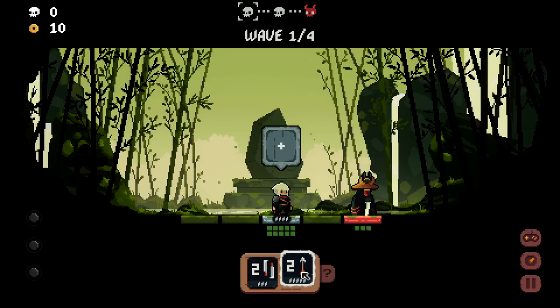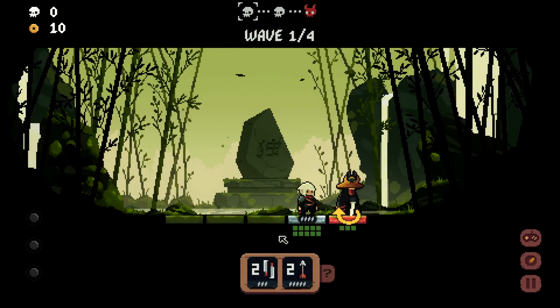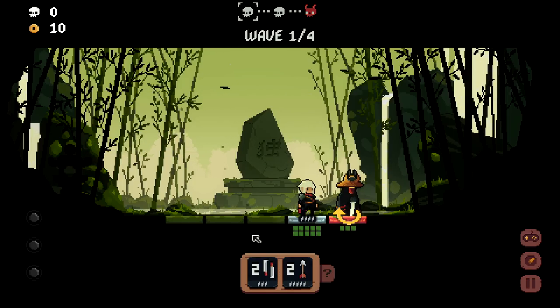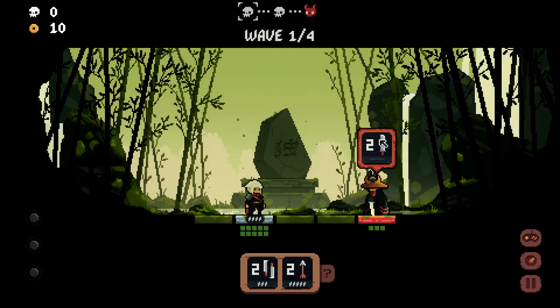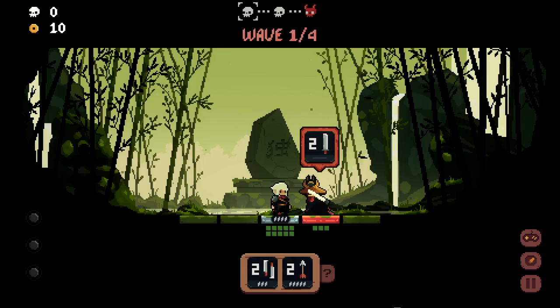We queue up our attacks into the grid above our head, then activate and everything fires. It's a queue, not a stack. The arrow strikes the first target in front of us — I can queue it up and strike as far away as possible. Enemies also queue up attacks, and everything is time-based. You can also stand still.